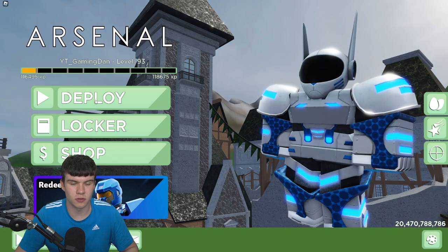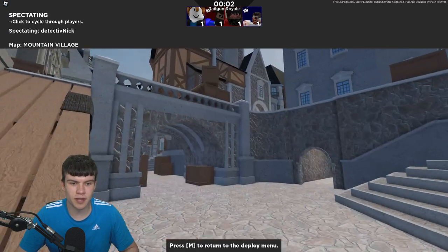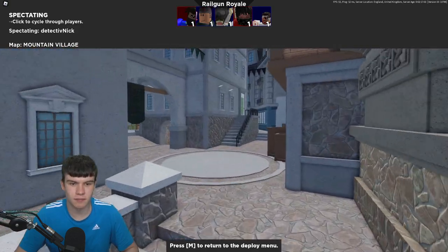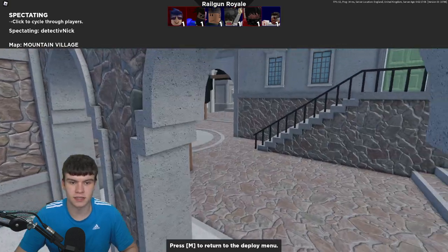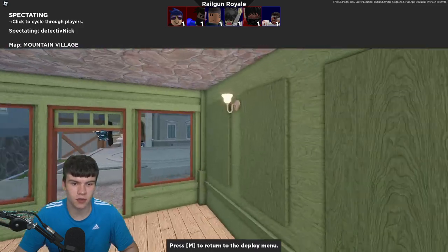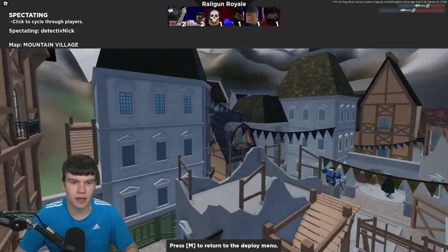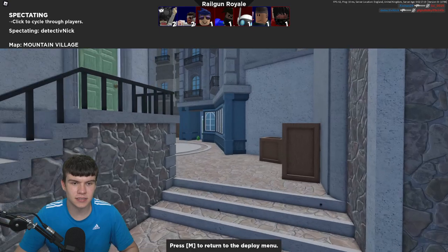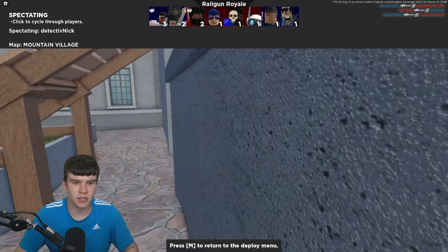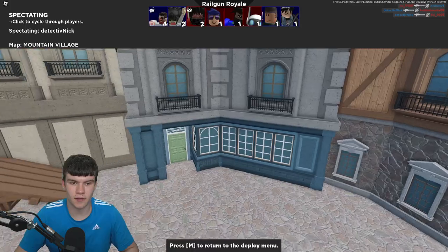Now I'm going to show you some of the best methods to find eggs. What you need to do is deploy, but instead of deploying into the game, click on spectate. Then press space to go into free cam mode. You can then go around the map and search for eggs. Once you find an egg, exit out of spectate, join into the game, and go ahead and collect it. The egg locations are the same on every map.